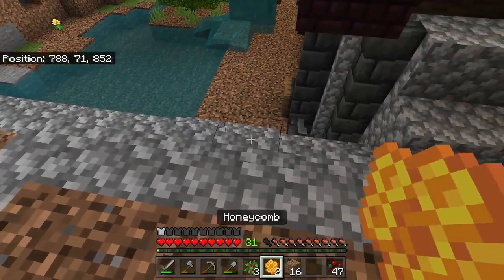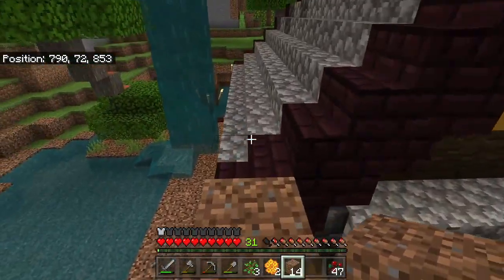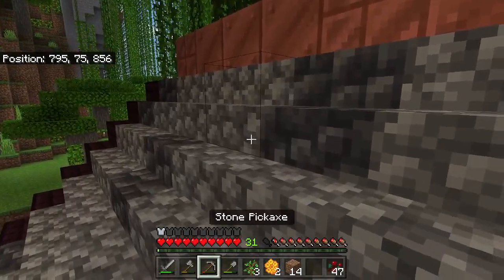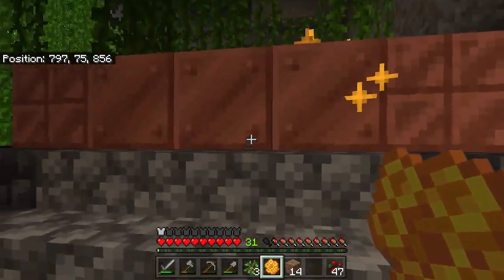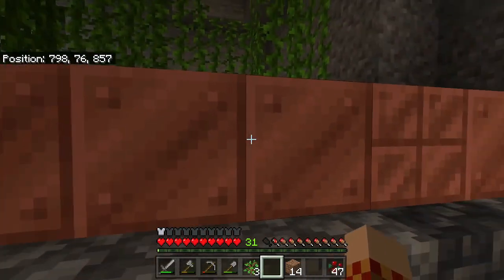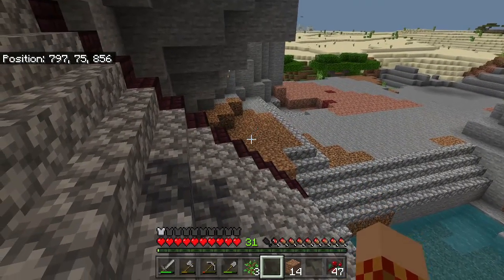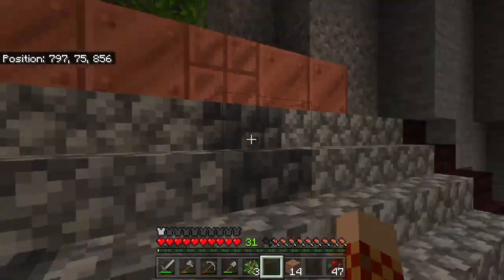Let's go up here and show you how we can just wax a few things. You just basically take your honeycomb and you just right-click on them and you'll see that little thing, and then boom — they're waxed. These two that I just waxed will not change color. The rest of them will, so we'll come back later maybe with some more honeycomb, maybe have to break them and then just redo that again.